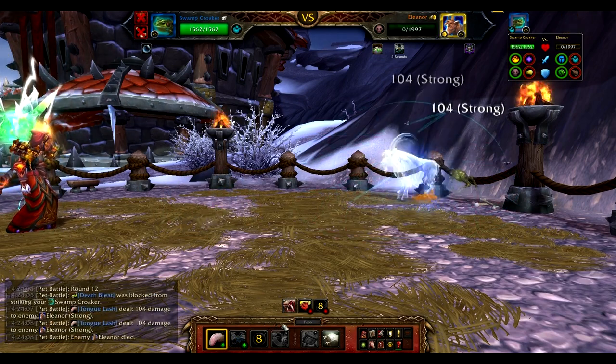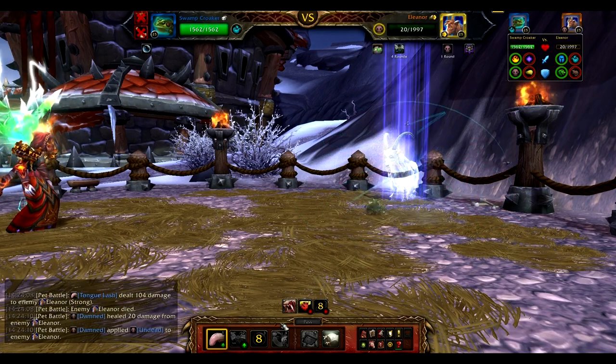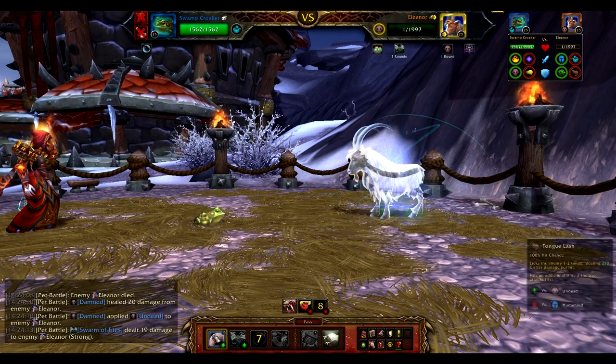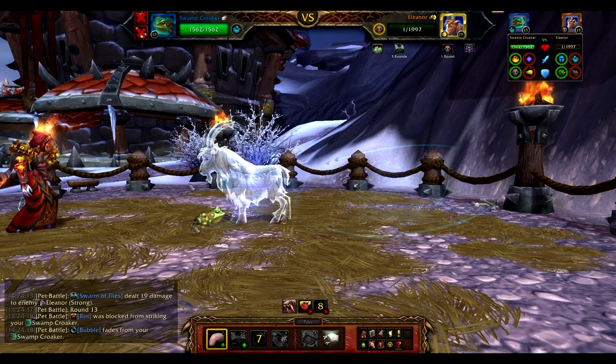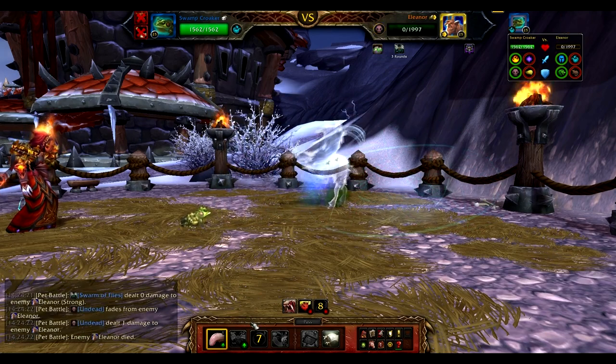Either way, we're going to activate her Racial, which is coming up right now. And all that's really left to do is just dance around Eleanor until her Racial wears off. That frog still has that second bubble up and has not been touched the entire time. And as it wears off, Eleanor gets owned!